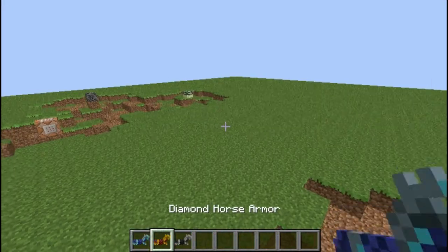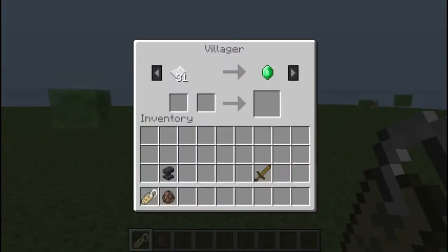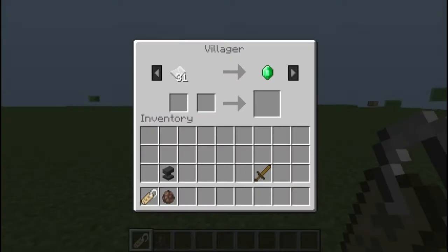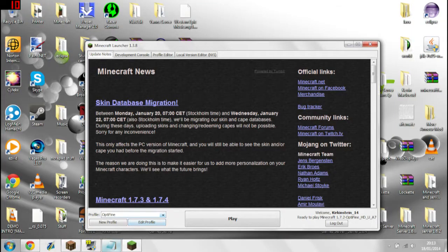All horse armor was once craftable in a snapshot. It is impossible to use a name tag on a villager, even if you press left shift or whatever key you use to do that.